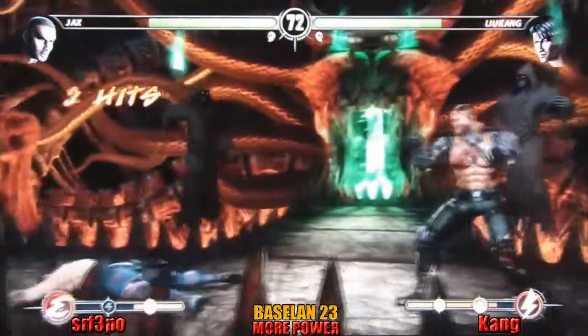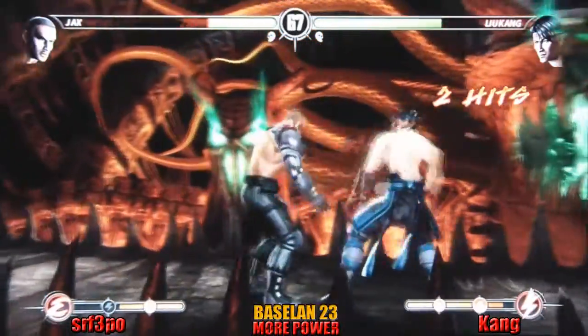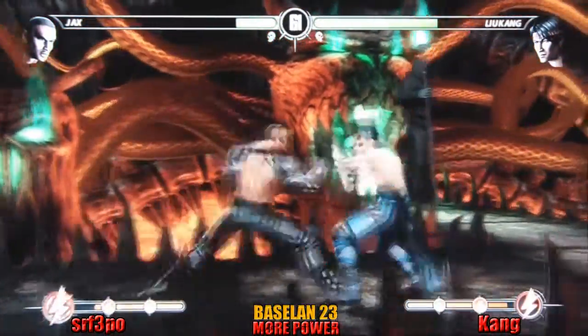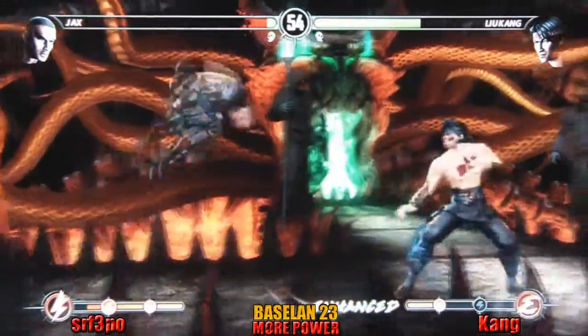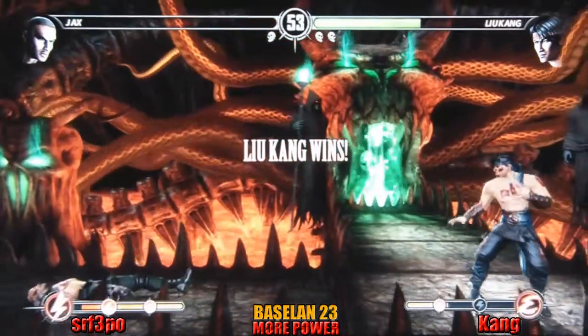Closing in — fireball to the nether regions. Throw catches him blocking. In this game, if you are ducking but blocking, the throw will still hit — interesting little side note of the engine. Trying to keep him at bay, hoping he won't just plough through it. Nice anti-air punch, and finally just shoots him. That's 2-0 for Tyler.